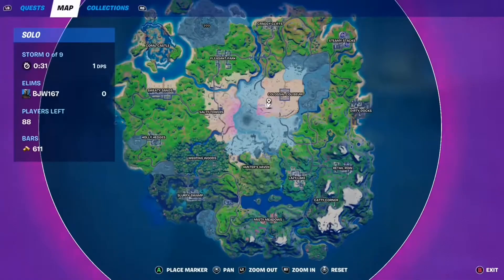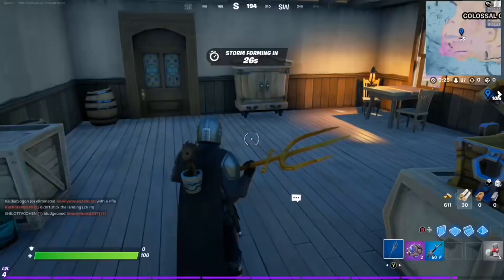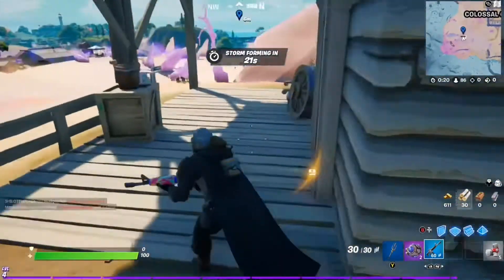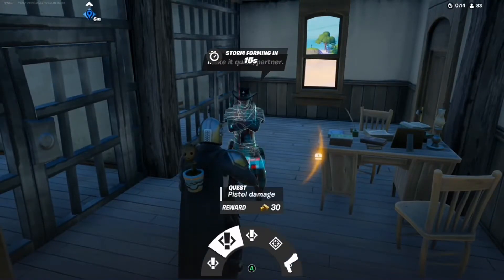A good place to do a bounty is this house right here, just to the other side of the Coliseum. You can do bounties anywhere in the Coliseum — there's a guy to do it. What you need to do is go up to someone with a white bubble over their head. They're located all over the map. Here you can see the list of bounties to do: pistol damage, pistol eliminations.